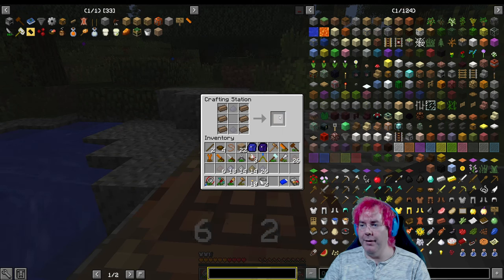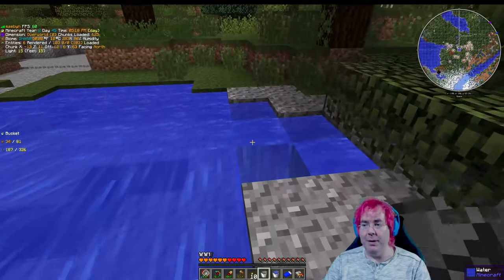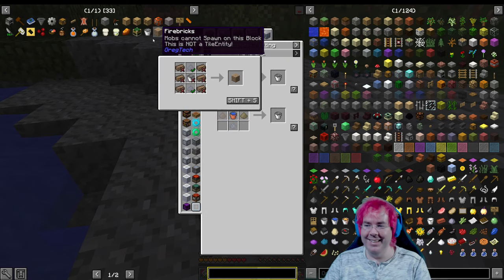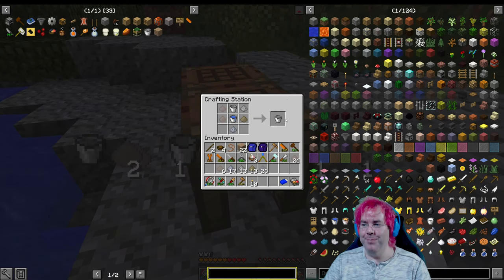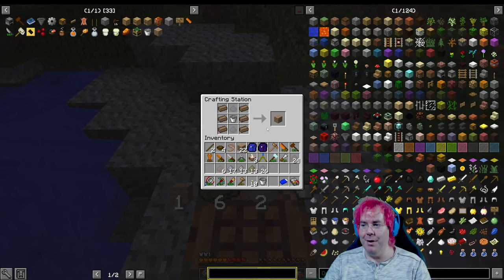One thing I've been thinking about — in the last modded playthrough, I spent a lot of time doing base design. And on the one hand, I don't want to do that. I mean, we want to have something that looks nice, but I just don't want to spend a lot of time on that that could be spent on moving things forward.